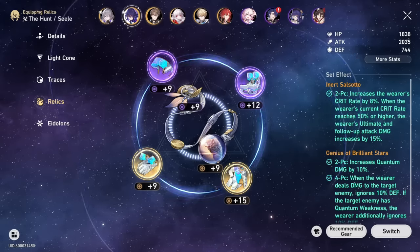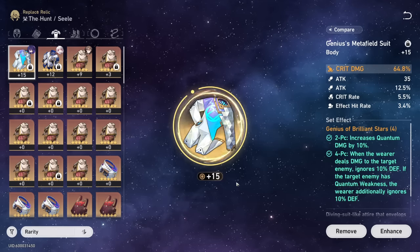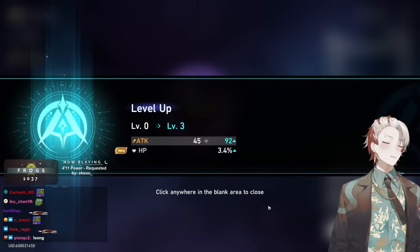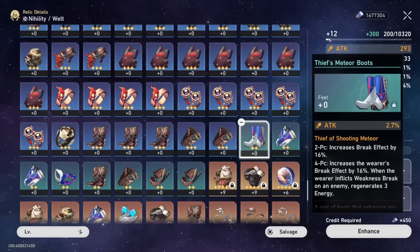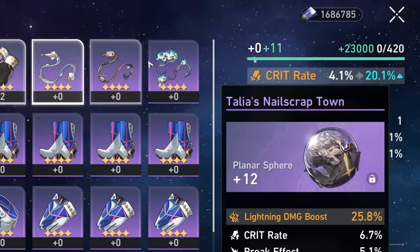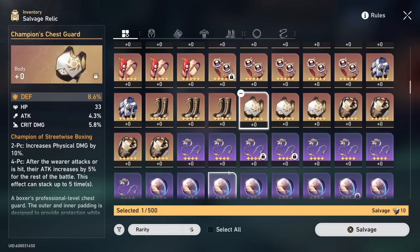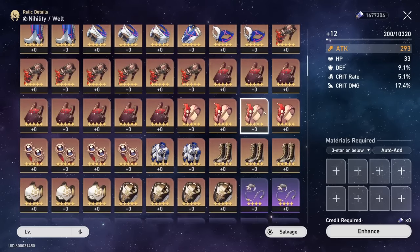If you really want to push pieces to their max, I'd highly recommend first prioritizing crit rate or crit damage body pieces, type damage percent orbs, and then relevant stat percent mains like attack, defense, HP, energy regeneration rate, etc. As a baseline, I recommend leveling 5-star relics to only +12 or +9, leaving the last levels for when most of your relevant builds are complete. For upgrade fodder, use only your 2 to 4-star relics and unlucky unleveled 5-star relics. 2-star relics grant 300 exp, 3-star grant 500, and 4-star grant 1000. Any leveled relic grants 80% of its total exp including the base. For 5-star relics, remember to use unleveled +0 ones for crafting fodder by salvaging them — a +0 five-star relic grants 1500 exp if used directly.